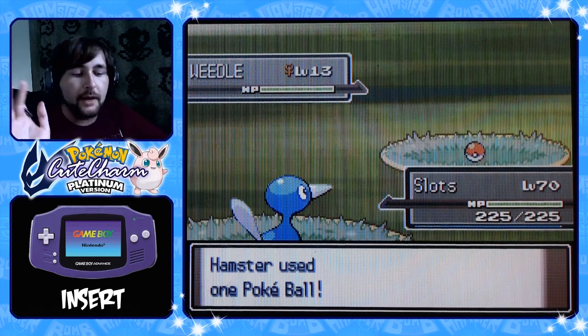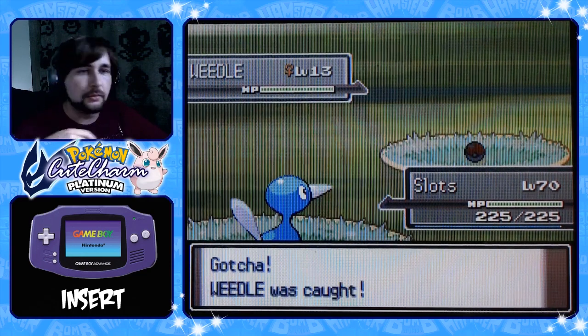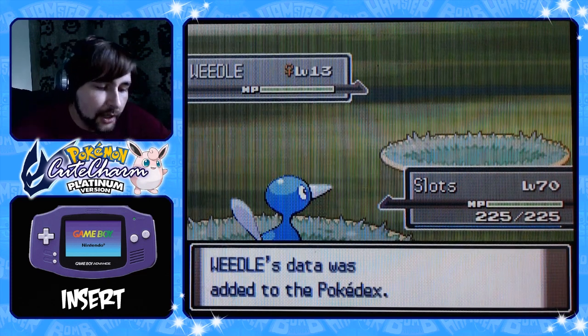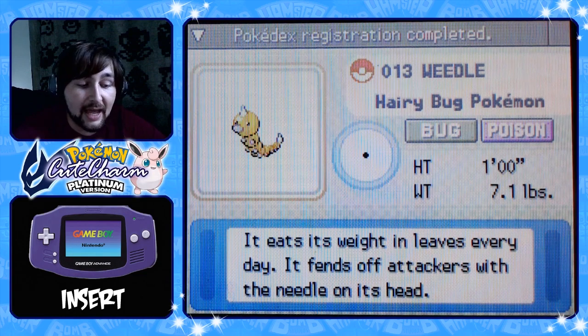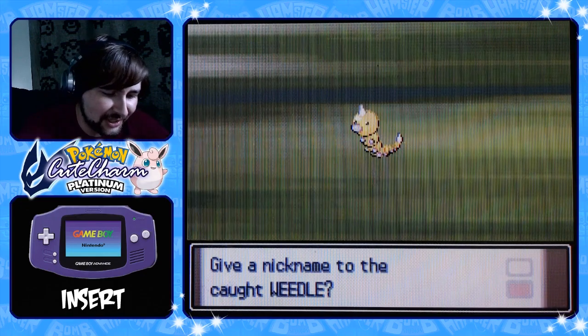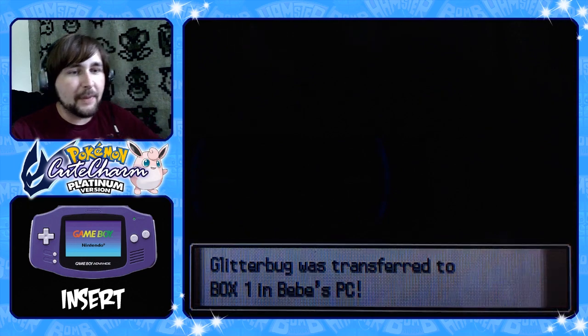I'm excited for swarms, but those we're gonna do on my capture card. As of now, for GBA inserts, I have to film it old-school — there's no other way to do these episodes. Weedle's data was added to the Pokedex. The hairy bug Pokemon — it eats its weight in leaves every day and fends off attackers with the needle on its head. Nickname the caught Weedle? Yes. Glitterbug was transferred to Box 1 of Baby's PC.